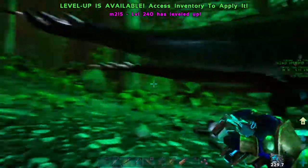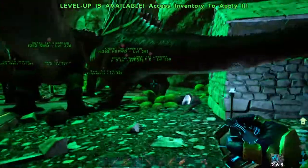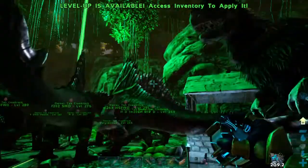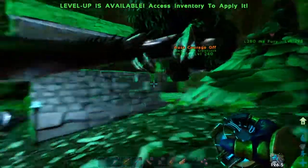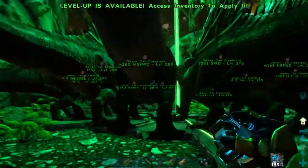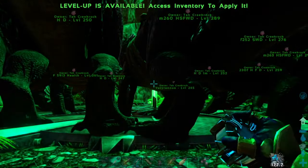The blue obelisk might have been a better choice but I decided to do it at the green one. I'm mostly going to level up health on these Euteranuses. I'm going to go ahead and end this video here — all I'm going to be doing is getting the rest of my Spinos out, getting them lined up, healed up, and leveled up for the boss battle. My next episode will probably be the Gamma Boss battle. If you like this video, please give it a big thumbs up. Thanks for watching — this is Todd Creekrock and the Spino Army signing out.